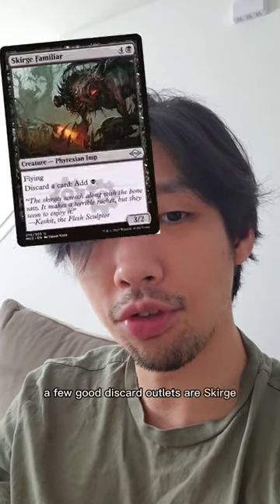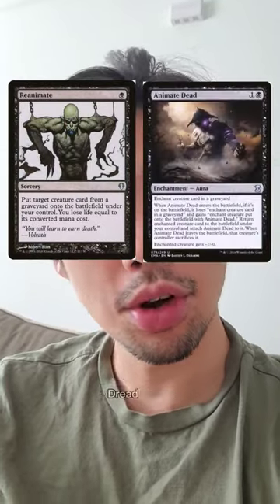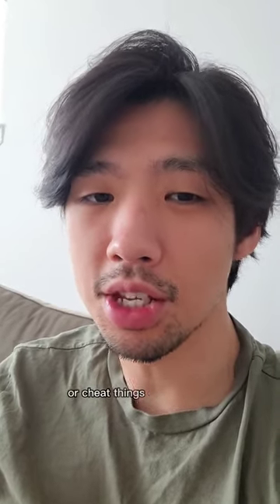A few good discard outlets are Skirge Familiar, Bog Witch, and if you're made of money, Yawgmoth, Thran Physician. Some good ways to reanimate are with the card Reanimate itself, Animate Dead, Dread Return, Victimize, and my personal favorite, Blood for Bones. These are just a few ways that black can abuse or cheat things out.